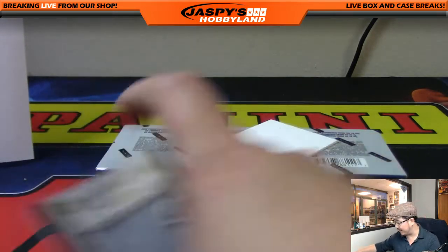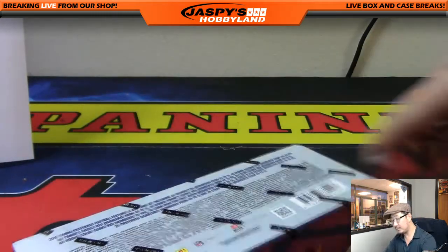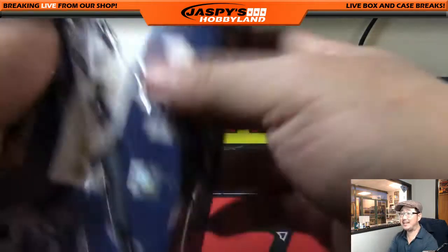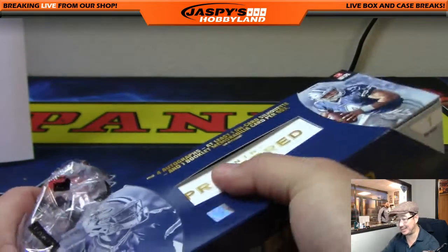AFC West with that one, Jeff Hensley. Ben's asking please tell me why Zach Mettenberger is in this high-end product. Well, because they can't all be Ezekiel Elliotts — that's why.